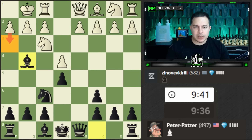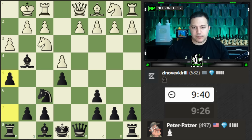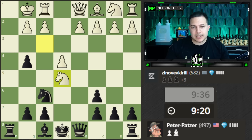If white attacks us, I'm going to illustrate what's called the Fishing Pole Trap. Essentially you play h5, and if the opponent takes, you capture with the pawn and it unleashes your rook. Then you basically try to get your queen over to deliver checkmate. We have to be a little careful that we don't give white the option to defend and save themselves, so let's think through this carefully.